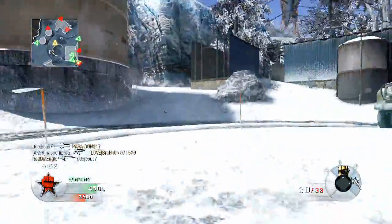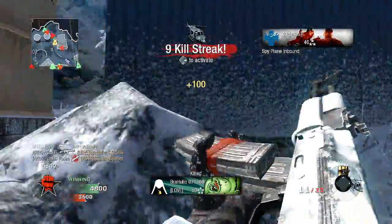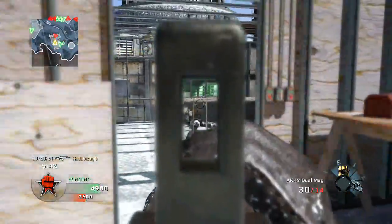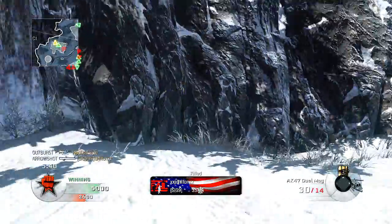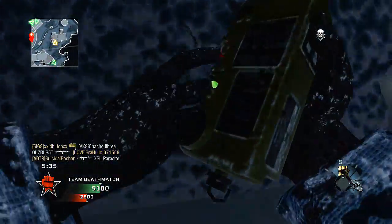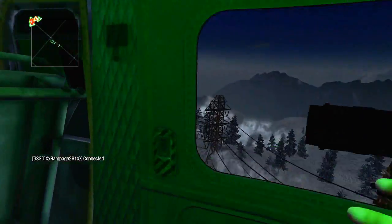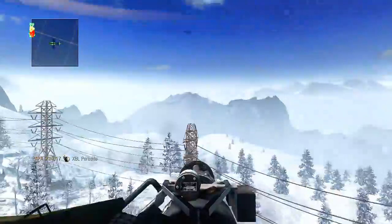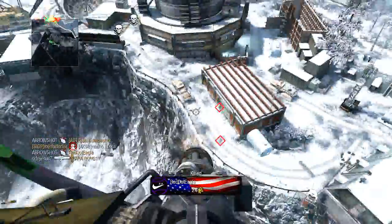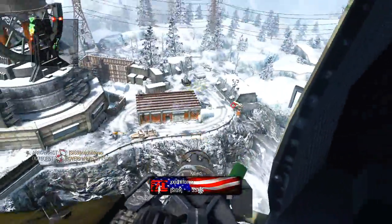I pick up my SR-71 Blackbird and there's already one up, so this is going to be a great game. My teammate Outburst put up the SR-71 for me, giving me a little boost. Look at Outburst doing some work with those dogs! I throw up my Chopper Gunner. This game is pretty much in the bag — Chopper Gunner in the air, dogs running around biting people's faces off. Pretty good stuff.